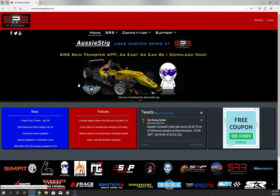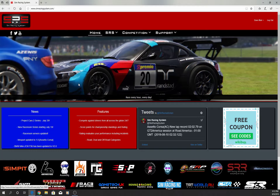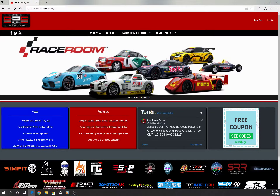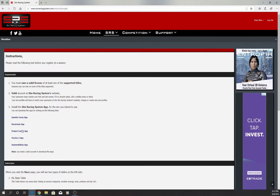Especially Race Room and Project Cars 2 - they could use more love from the community. Assetto Corsa is already strong with good turnout almost every night. We want to keep these games in Sim Racing System because it keeps track of your points and it actually means something to show up every week. One technical note: Race Room and Project Cars 2 both require Steam running, but do not have the game running - the app itself will launch the game for you. It's a little tricky, whereas it's built in for Assetto Corsa.